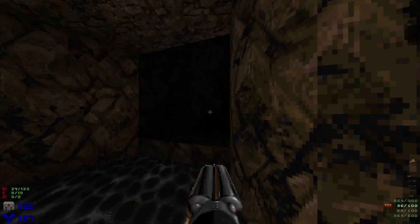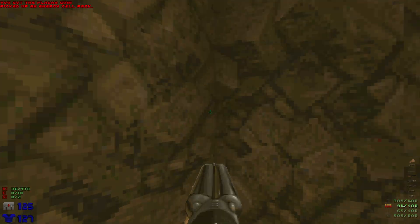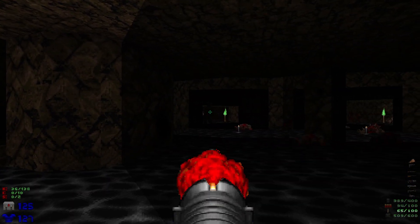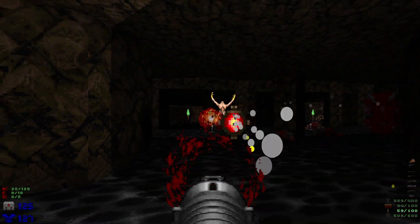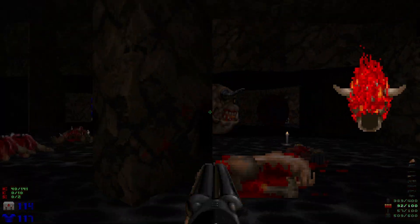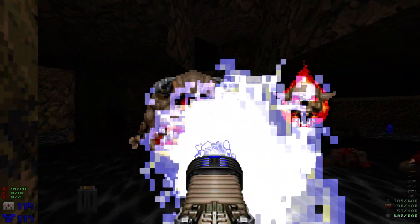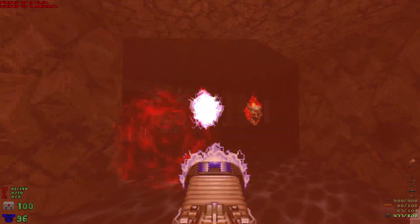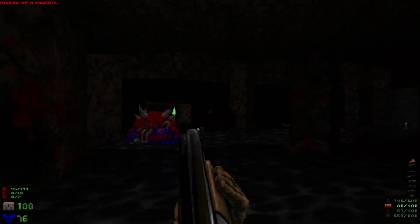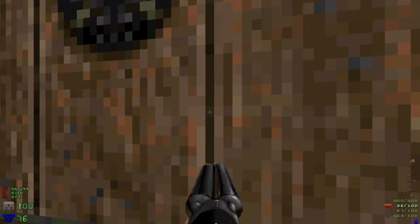With them down, let's head over here and take out the imps, heading up to the plasma. It's going to open up a couple spots down below. Got to take out the arch-vile as quick as possible, and then let's take out the pain elemental. And finally grab the blue key so we can head through this blue door here.